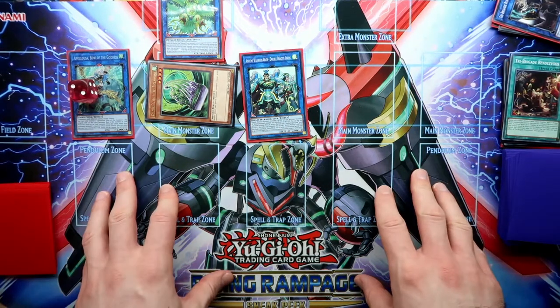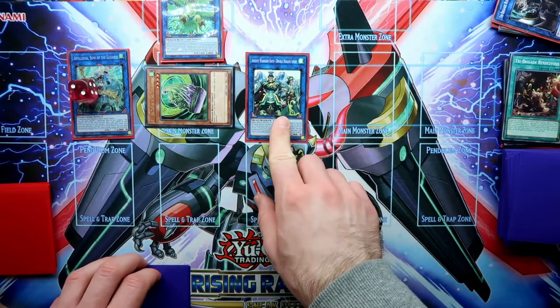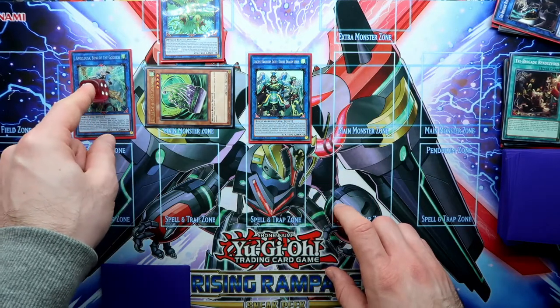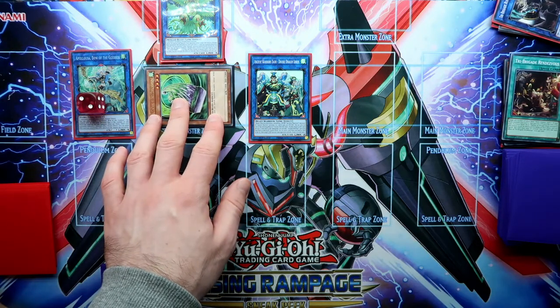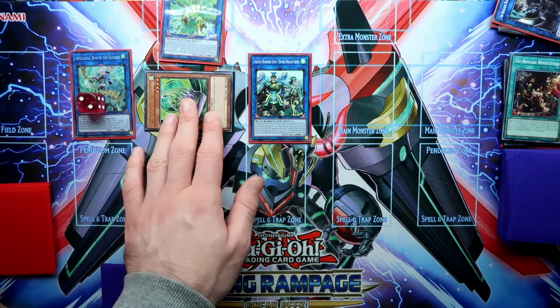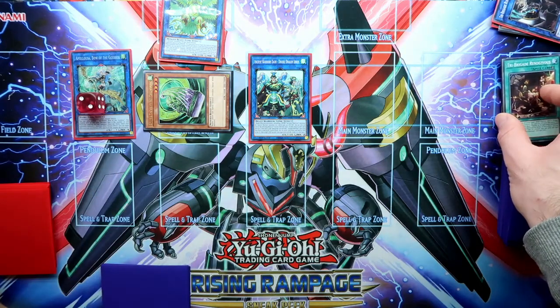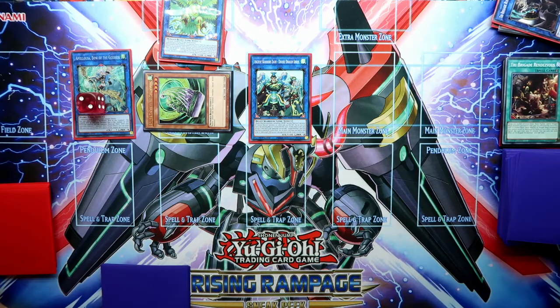Because we send the kit to the graveyard, don't forget to send the Rendezvous to the graveyard as well. In the end phase we can search out the Barrier Statue of the Stormwinds. So what we have here: one disruption — Double Dragon Lords, two disruptions — Apalooza, and we have the Barrier Statue as a lock. The Statue is protected both by the bird — so no targeting — and by the Rendezvous, which gives one extra protection. So this was the second combination.